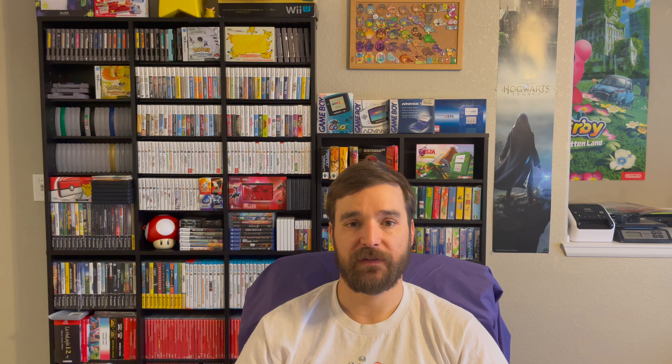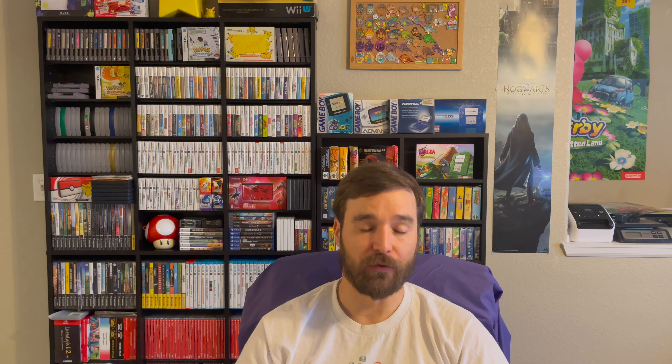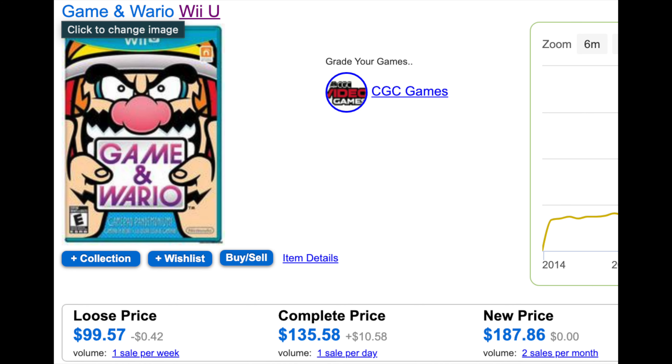The next game on this list is The Book of Unwritten Tales 2. This one will cost you $192 loose, $260 complete in the box, and only $19.99 on the eShop. The third game is Game & Wario — only $29.99 on the eShop, but if you wanted a loose version physically you'd spend $132, and a complete in the box version would be $152.